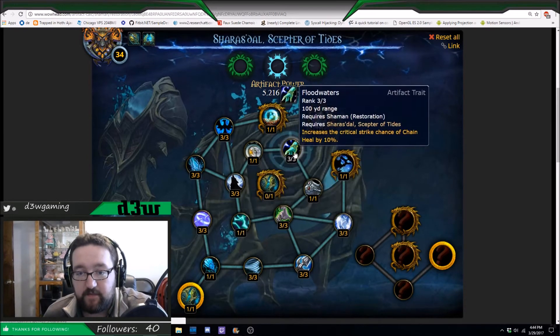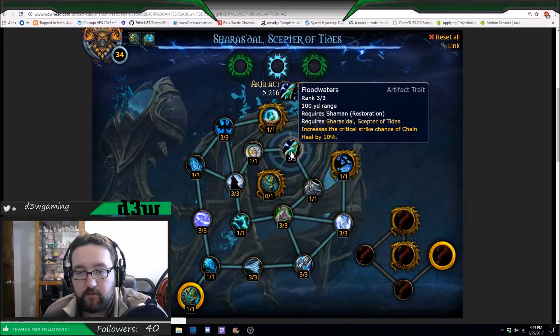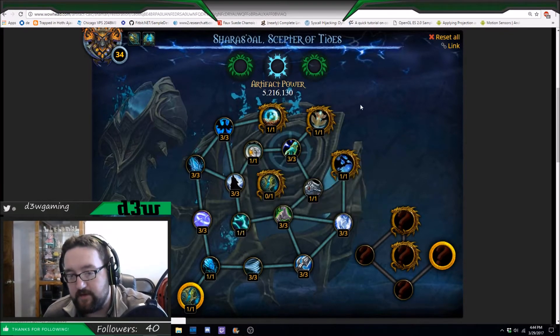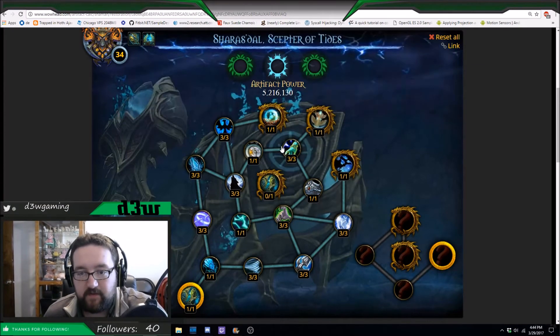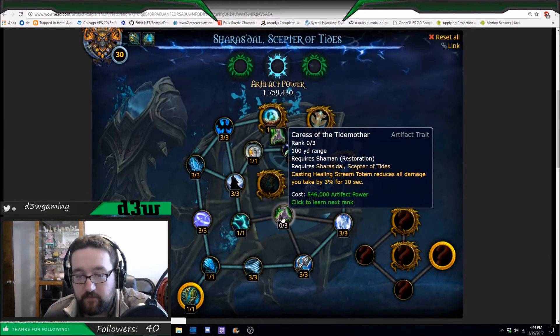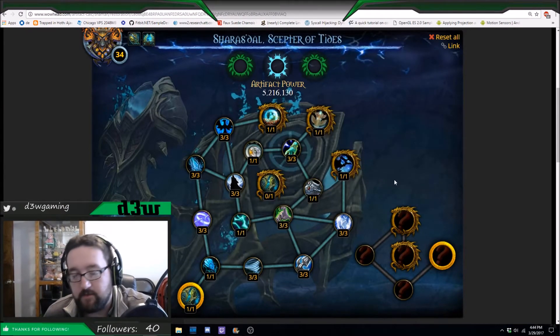Refreshing Currents increases mana refunded by Resurgence by 50% when Chain Heal critically heals. These two actually go great together — Floodwaters and Refreshing Currents. So if you're having mana troubles early on leveling up your weapon, after you get this gold, grab this one and then make your way up. It doesn't really matter — the last 5 points are technically up to you.